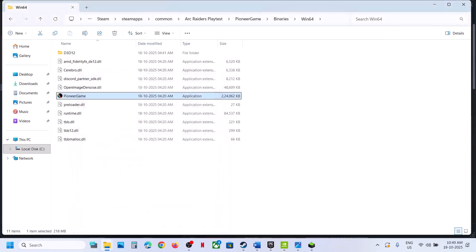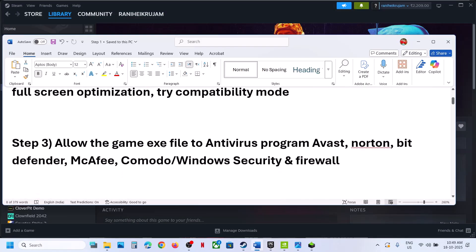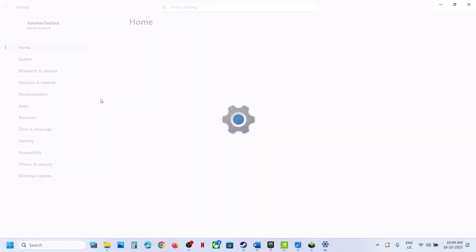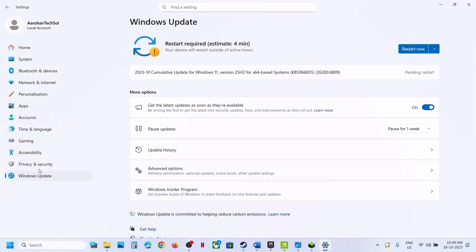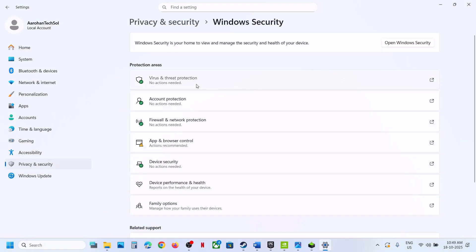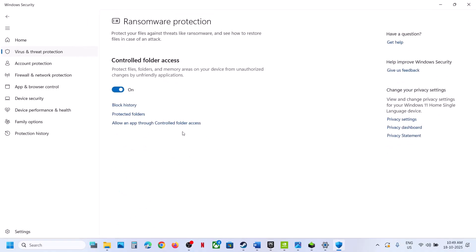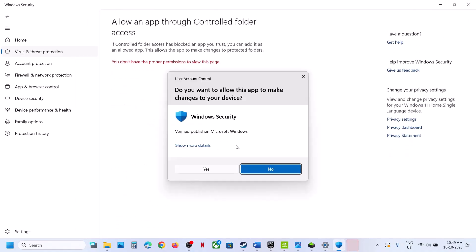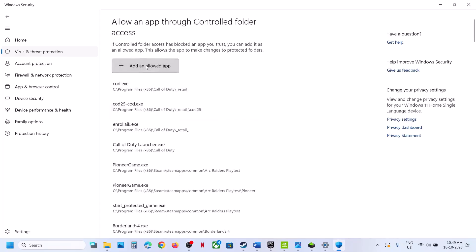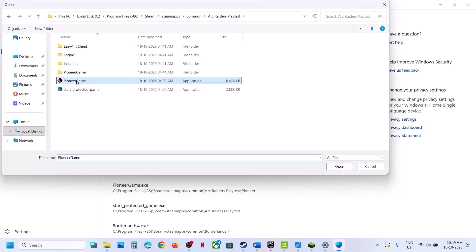The next step is to allow the game exe file in your antivirus program. If you're using Windows Security, open Windows Settings, go to privacy and security or Windows Security, click on Windows Security, then virus and threat protection. Scroll down, click on manage ransomware protection, click on allow an app through controlled folder access, click yes to allow, then add an allowed app, browse all apps, and go to the game installation folder.